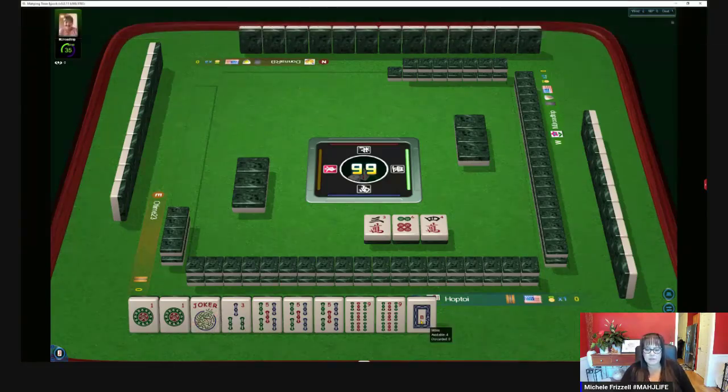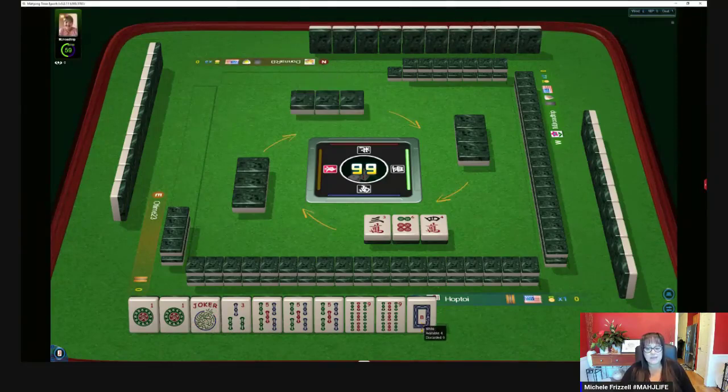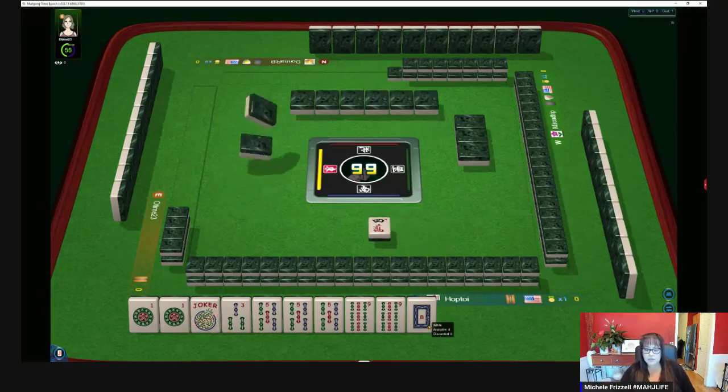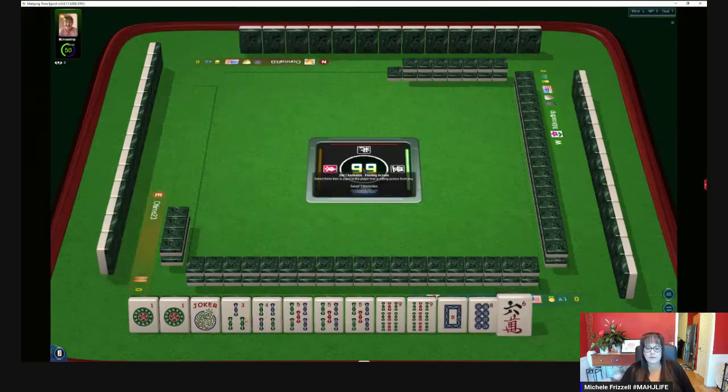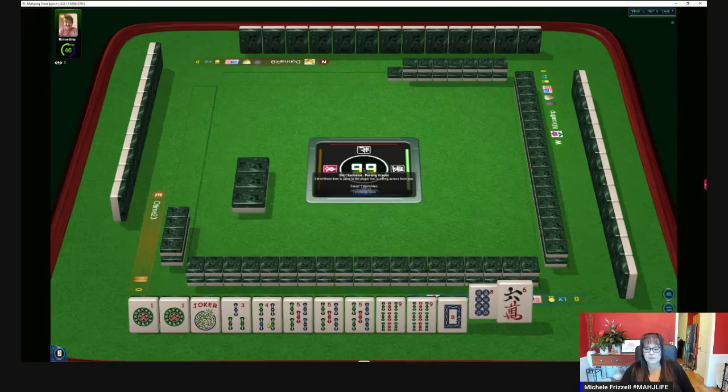At the moment we have a dragon we do not need. I usually don't like to pass those, but I will if I need to optimize. Now here we have three, four, five, three, four, five, six, eight. We're making an announcement of sorts — playing odds.